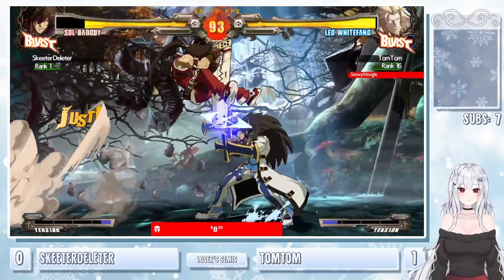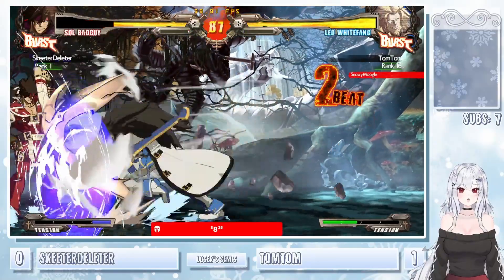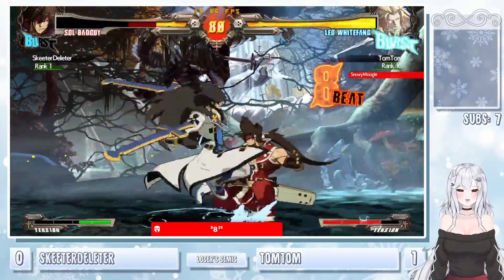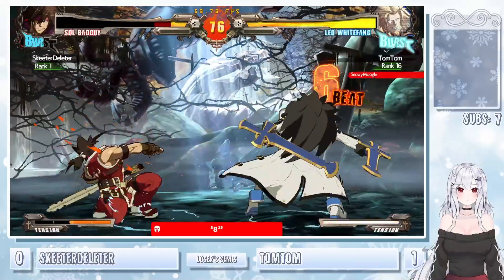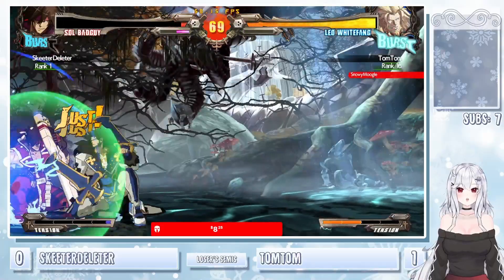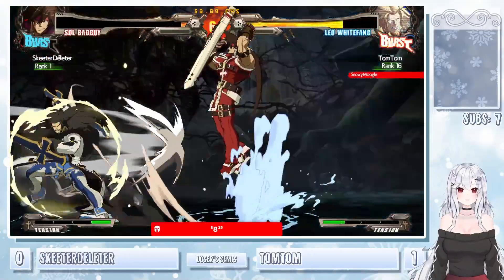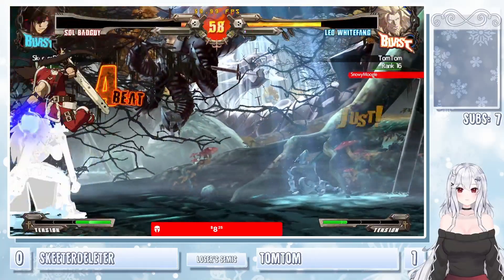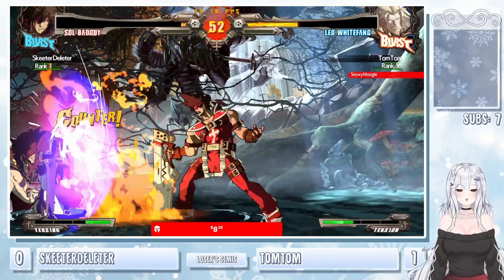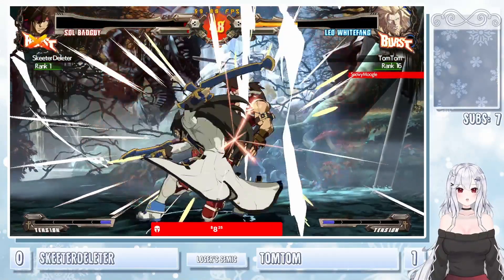Get the sweep into the fireball. Blocks the jump in — pushes forward after them. Big hit — going into the back turn stance. Anti-air 2S — Sol not the only character out here with anti-air lows. Big back turn stance combo. Getting on with the safe jump after. Baits out the dead angle. The sweep going to get DP'd. Skeeter does have a lot to come back from though. All the JPs — Leo just going to sit back and block. Backdash right out of there. The fireball getting beaten, the back turner getting beaten up, and the blitz startup getting thrown. TomTom already on set point.